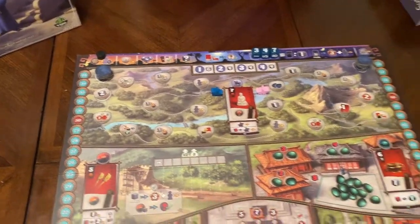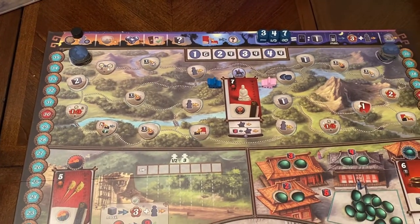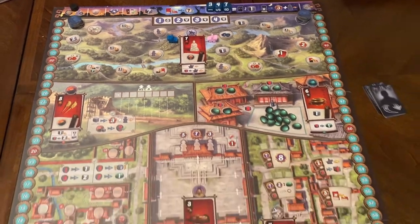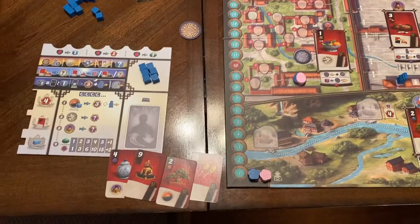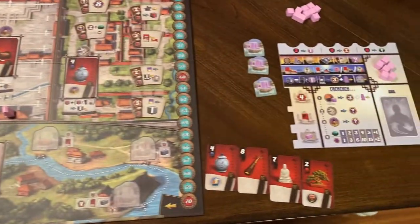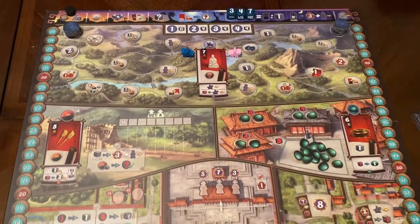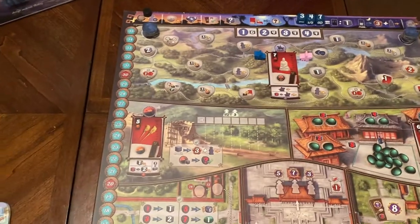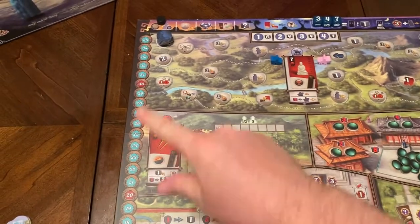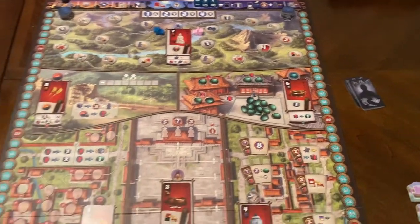So in Goo Gong, we are in China around the year 1570. We are representing really rich families and we are trying to bribe Chinese officials to do various actions. The best one, represented by victory points, is going to win. Whoever has the most victory points will be the winner.